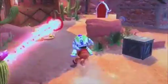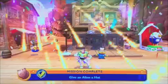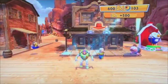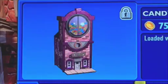Now in toy box mode, you can play whatever you want, from racing Bullseye to racing Hot Wheel cars. It's just like Sims — you can choose whatever you want to do, so this part of the story is never ending. Every mission you successfully complete nets you gold, which you can use to buy new buildings and inhabitants for your town.